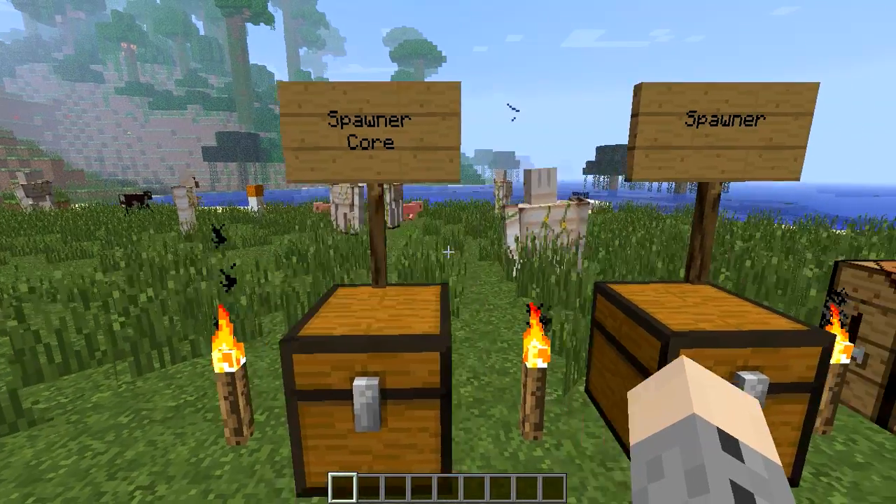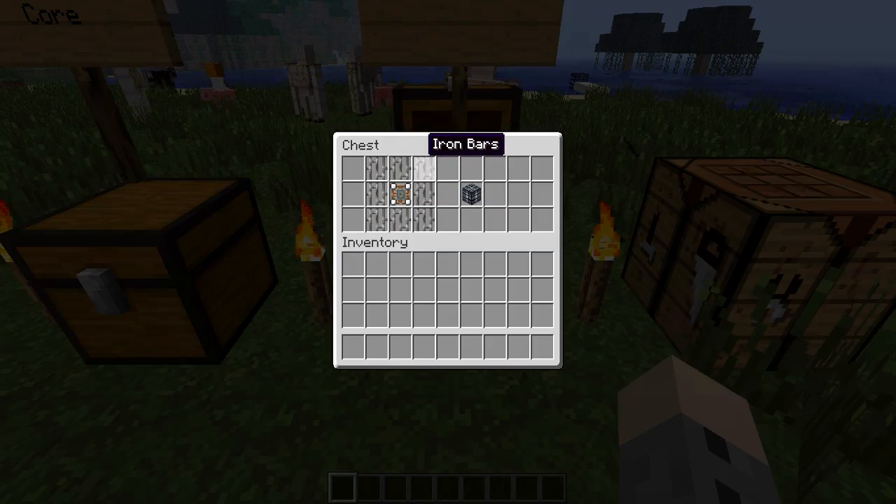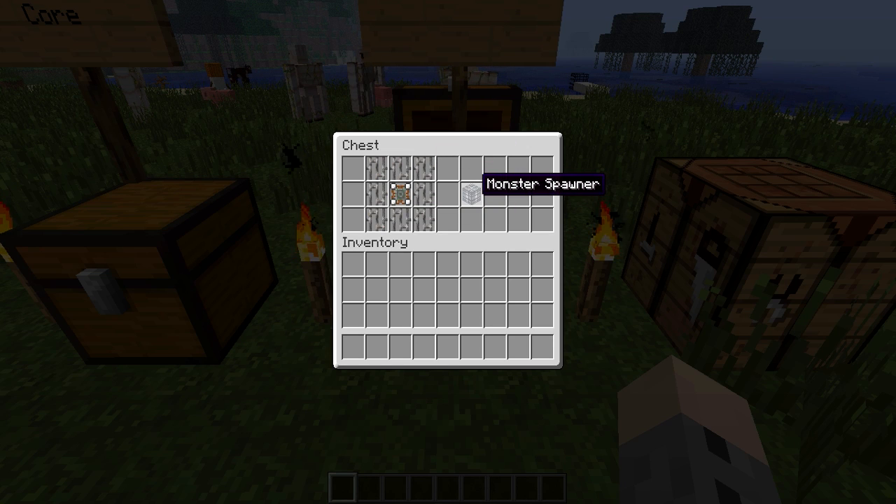Once you have your spawner core, you combine it with iron bars surrounding it with the spawner core in the middle, and you get a monster spawner.